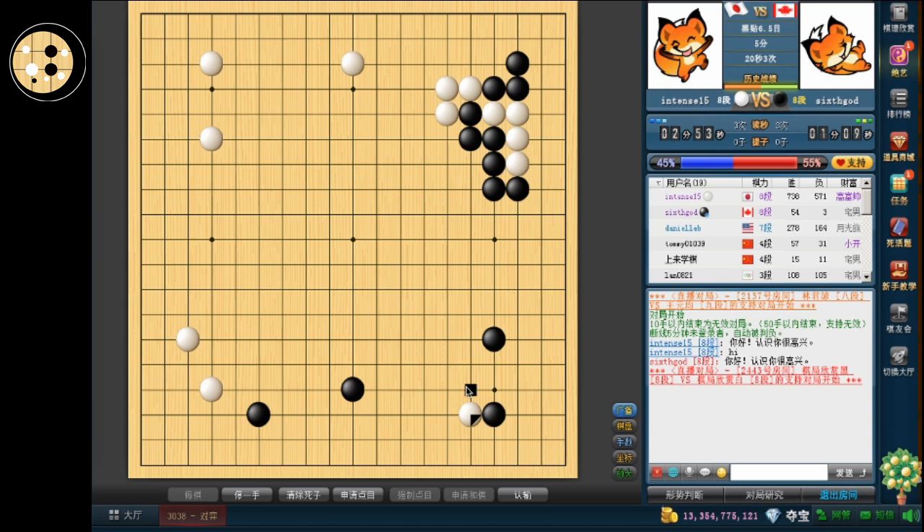I feel pretty good about this game right now. He attached here. I think I want to hane and descend. If I extend, he can hane and do the 2-space extension. But after I hane, it's effectively a 1-space if he does this move again. That was my 2-second reasoning for that.